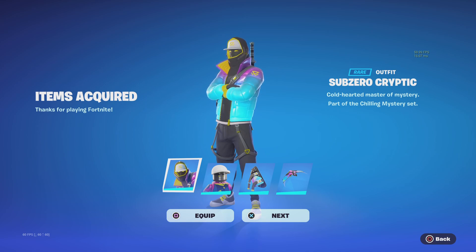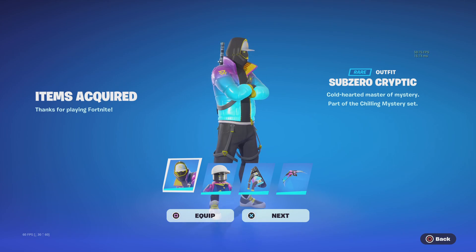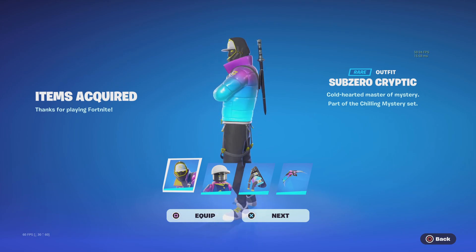Wonder One Ghost here on this Christmas Eve. I'm looking at the PlayStation Store and they're giving out this nice cool Sub-Zero Cryptic skin in Fortnite. When I got it, I logged in, and here it is. Take a nice look at it — kind of cool.